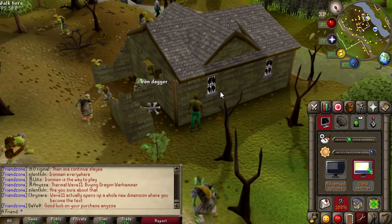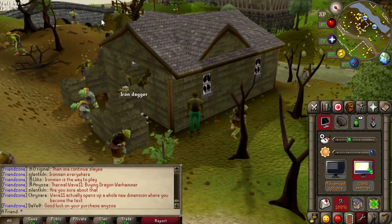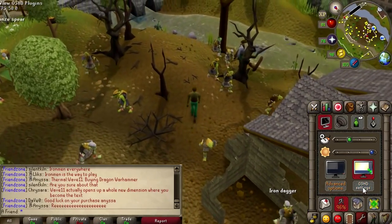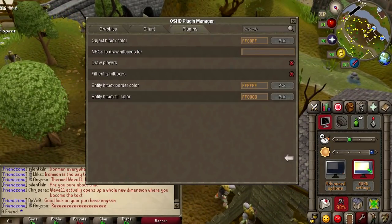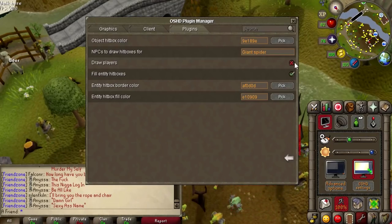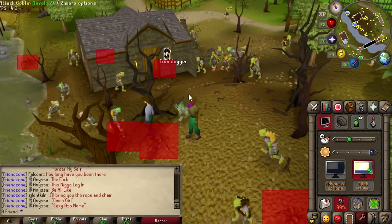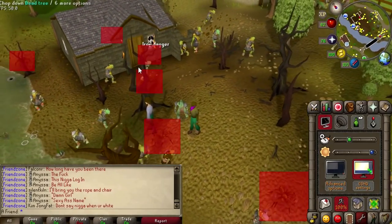Let's imagine you are in a field doing a slayer task and you have goblins and giant spiders, but you only want to kill giant spiders because that's your task. It's kinda hard to see. You have a bunch of other monsters here as well. So you can use hitbox drawer — type in giant spider and it will draw an outline around it. It's fill entity hitboxes — just check that, and now it's suddenly very clearly visible with your color choice. You see how many spiders there are? I just saw two of them previously because they blend into the environment.